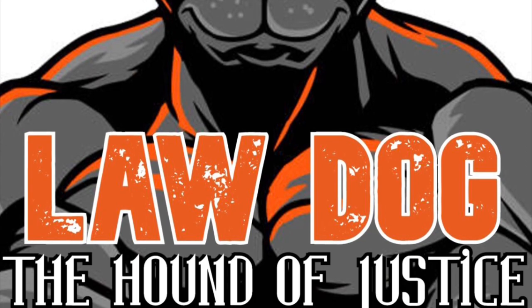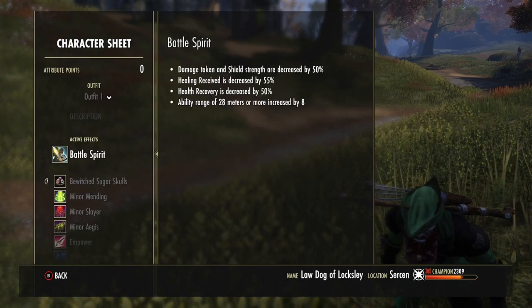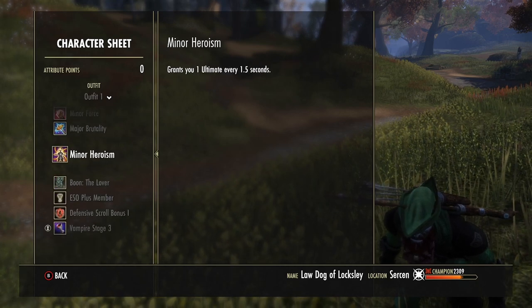What is up my fans, we're back with another PvP bow ganker build. Check out what I'm running here — some of the stats I got on that. Open souls, you're seeing nine trillion buffs, good stuff right, check it out.